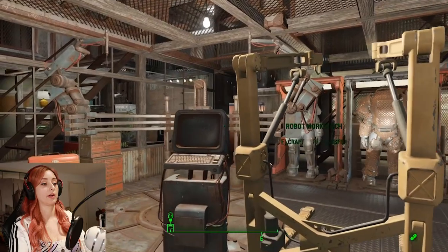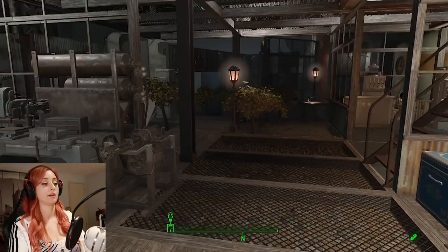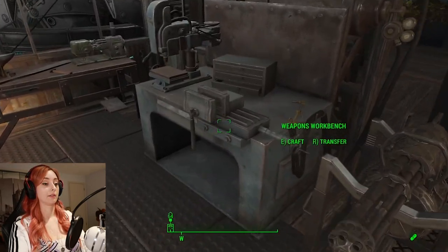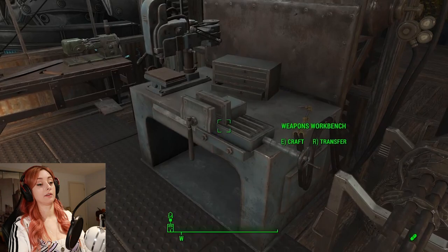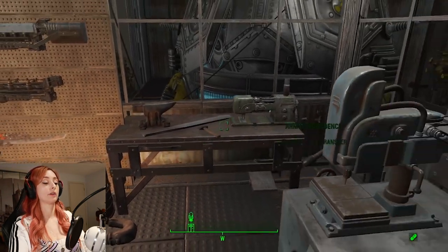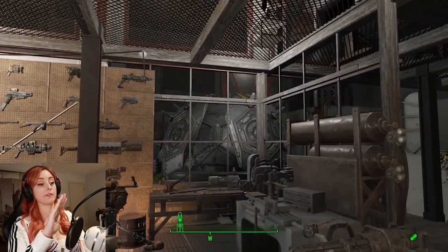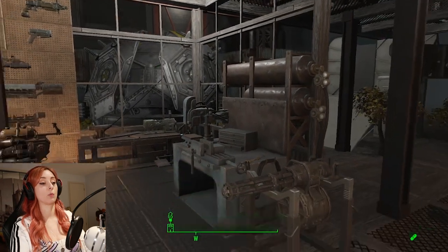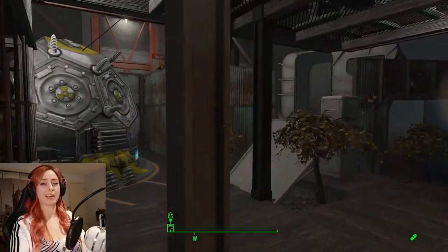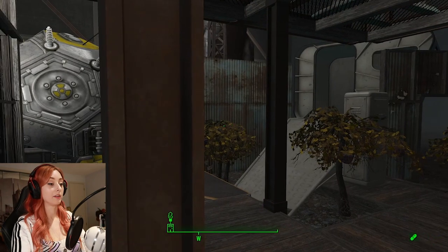Over here I can build robots and upgrade existing robots. And this is my work area where I can upgrade my weapons and my armor. That is the reactor over there — I like to have a nice view of it as I'm working.